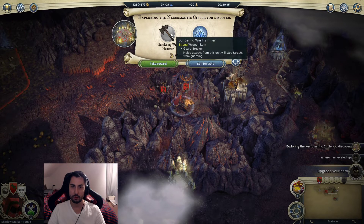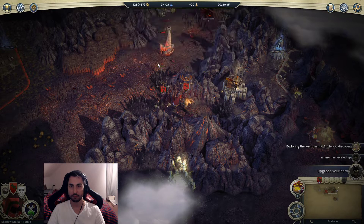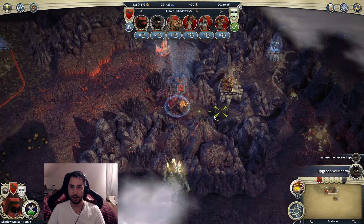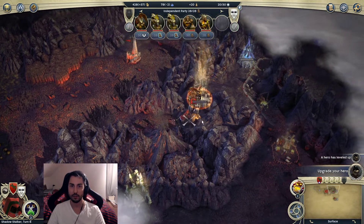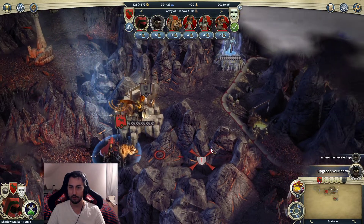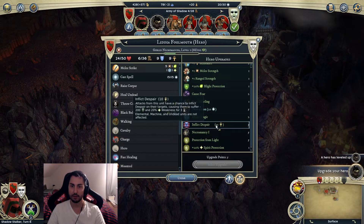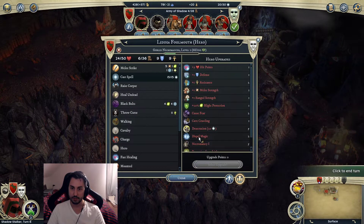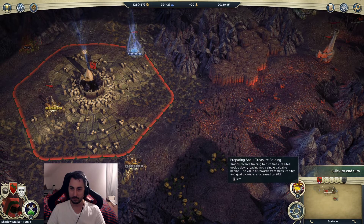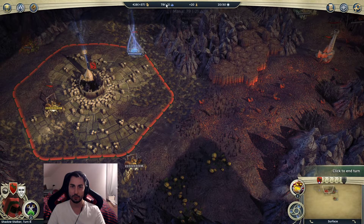We got some Despair on ourselves but all heroes have Fast Healing anyway so that's not a problem. That's a pretty decent item. This is a Guard Breaker item so now we also have an item that gives us the Guard Breaker ability. I don't think I can take this structure yet - our units are just too low. I'd rather get to the city right there. Treasure Rating actually costs 10 per turn - maybe it's not that great.